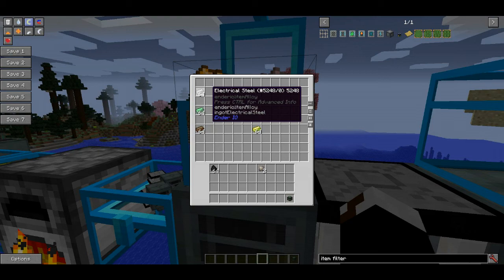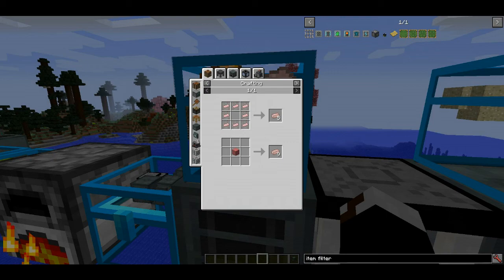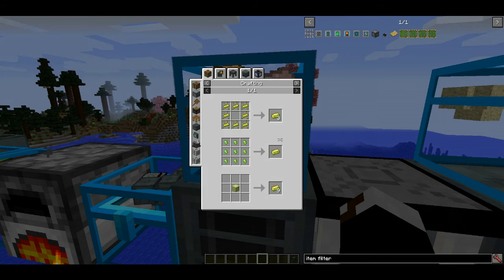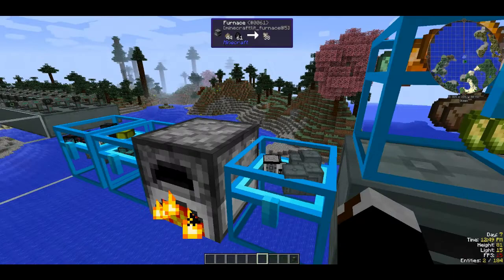In the alloy smelter you determine what type of conduits you want. For basic conductive iron, you just put some iron and redstone into an alloy smelter. For enhanced conduits it's a bit more expensive - you need glowstone, redstone, and gold from the Nether. For the best conduits you need energetic alloy and an ender pearl. You can also farm all these resources. Then you just mix those with conduit binder and you can get everything you need.